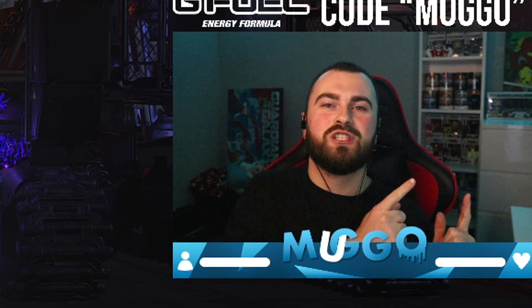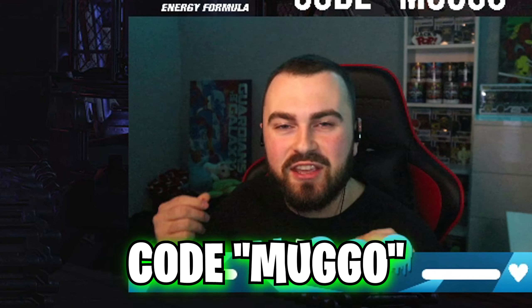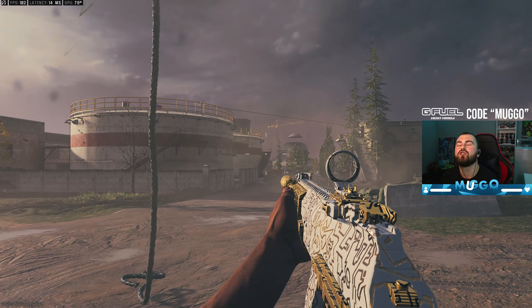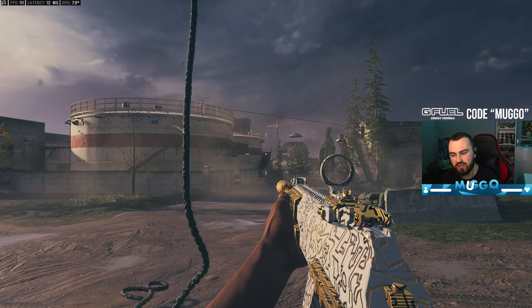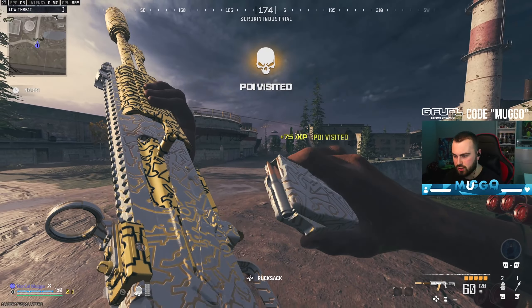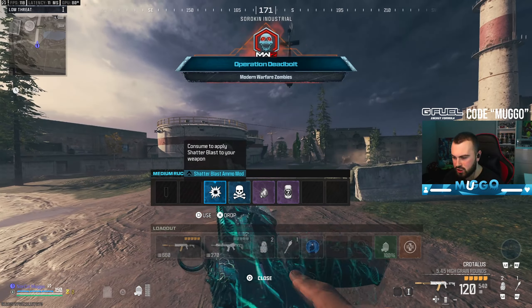If you want a discount on your equipment be sure to use code muggo at checkout. Hello Erzek — we meet again for the 517th time in the last three days. I thought I'd run golden enigma, that was the smart thing to do, so let's go ahead and pack-a-punch it straight away.